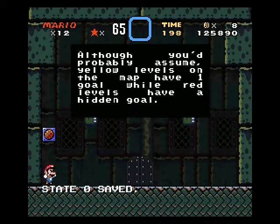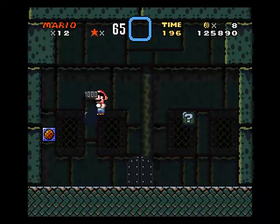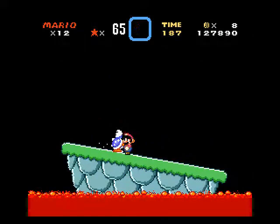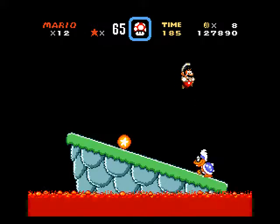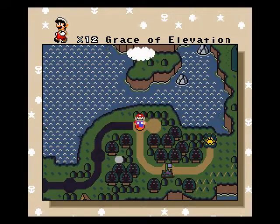I need to actually make some progress in this episode. Although you'd probably assume yellow levels on the map have one goal while red levels have a hidden goal. Why is that door so tiny? That's very hilarious. Is it going to be a custom boss? No. Why is it you? We didn't actually have a boss on the previous one, did we? Let's try this — come on, kill him. Yes, there we go, perfect! So now you people in the comments can't say I've not made any progress in this episode, because I have. Let's just skip through this, continue and save.